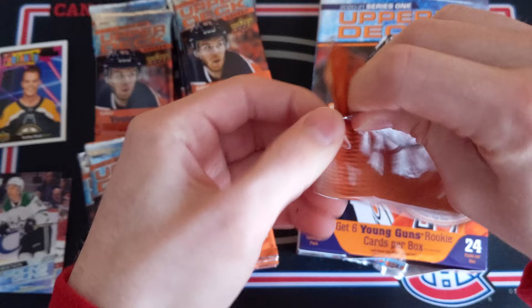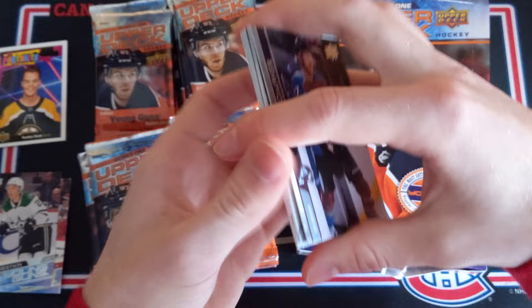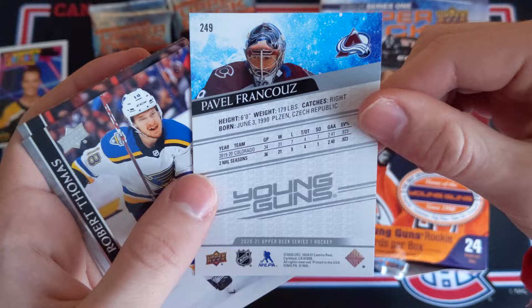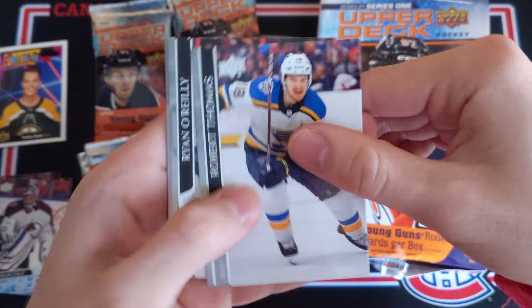Pack number four — we've hit two Young Guns, we're gonna get six. Actually we're gonna get seven in this box now — six regular ones for sure but now we've got the bonus Exclusives one. We've got Comfer, Kessel, Hurdle. Another Young Guns here, and it's a very good one: Pavel Fransos. My brother's gonna want this one — Colorado Avalanche backup goaltender, but look at those stats. He had a pretty monster season with Colorado. That's a very nice Young Gun to get. Thomas, O'Reilly, Kopitar, and Brandon Tanev.